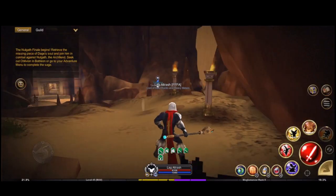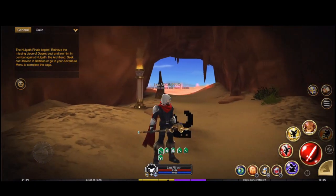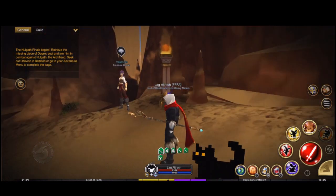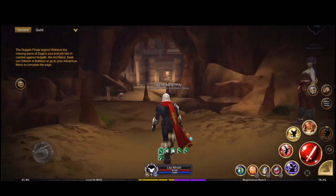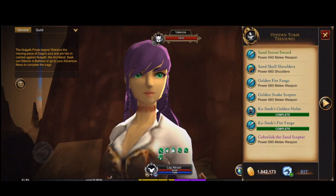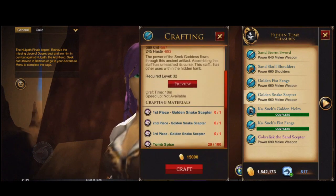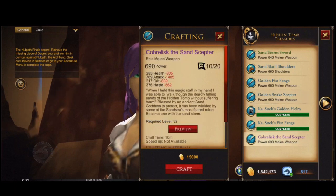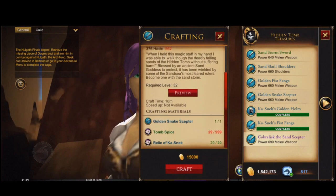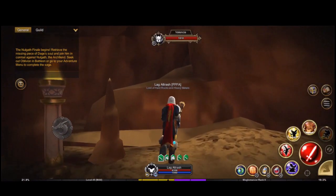Here we are in the hidden tomb. It's called Sand Sea Tomb, but some references in the wiki don't refer to it as the hidden tomb. In here you can craft the scepter — this is the material and this is the upgrade. It works the same way.